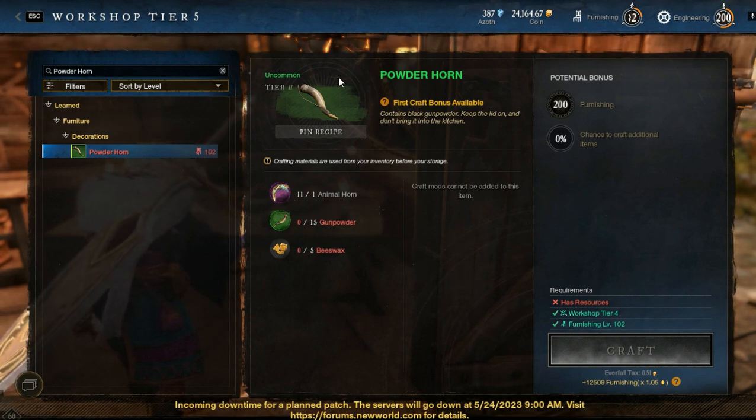When you salvage the powder horn, you will get back the animal horn. That's why you don't need to keep buying this item — it returns on salvage.